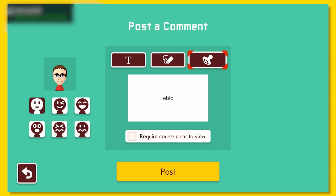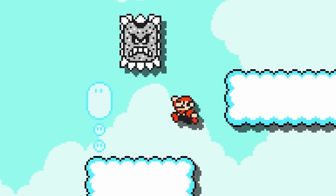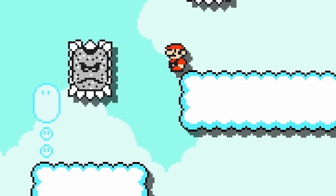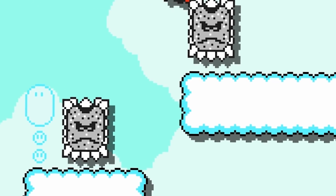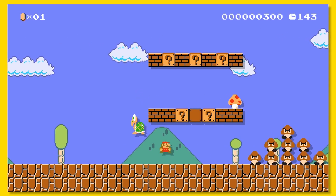Even though Miiverse is gone, you can still leave written comments or even a fun stamp that just says 'nice!' The Thwomps in Mario Bros. 3 have new sprites when attacking, and it's really nice seeing all these smaller details added in. Small characters in Mario Bros. 1 can now crouch, which was never possible until now.